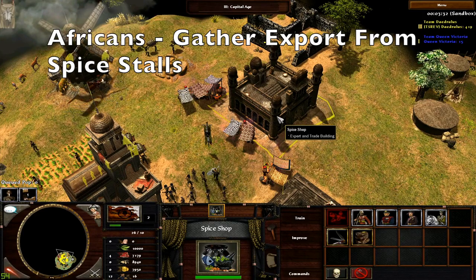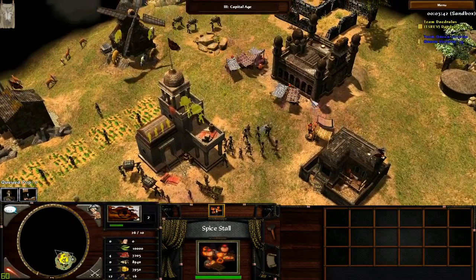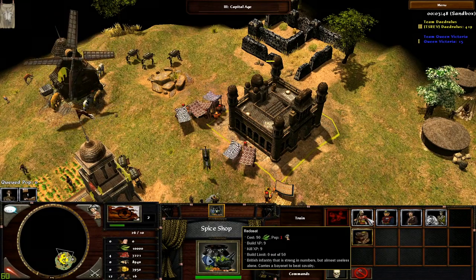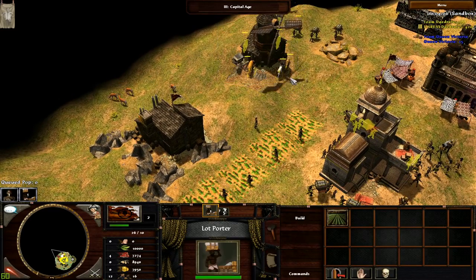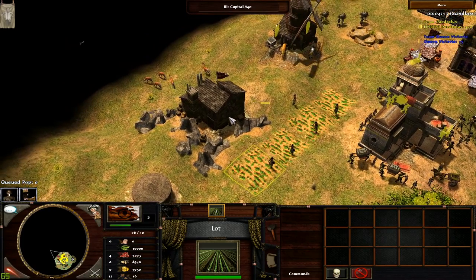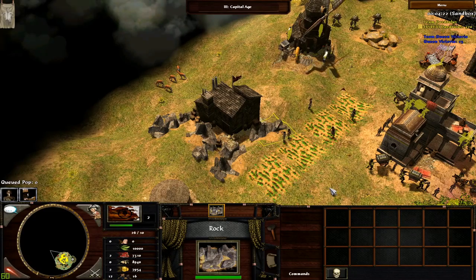Africans also have export like Asians, but villagers do not trickle it — instead they must gather it like a normal resource from spy stalls. African civs do start with one spy stall at the beginning of the game, but for further spy stalls they must train and improve them from spy shops. Export can then be used to train foreign troops, elite troops, or get some late game upgrades. For the third and final cultural aspect, Africans lack heavily in late game eco. They do not have mills and plantations, and for food they must either rely on livestock or from lots. Lots can only take one villager at a time and are not very fast. For coin, they must build quarries and train rocks which then act like normal mines. So their late game eco is very micro-heavy and not very effective in general.